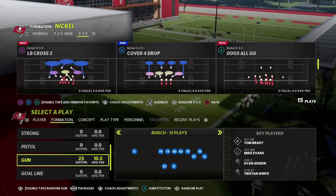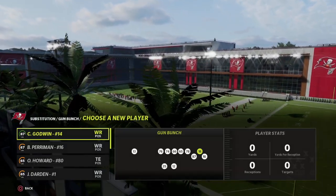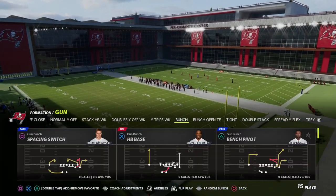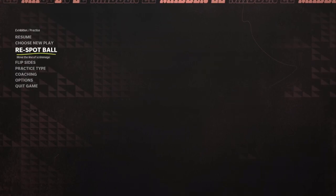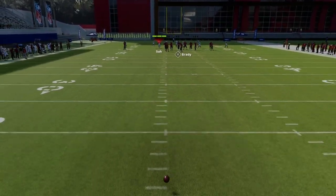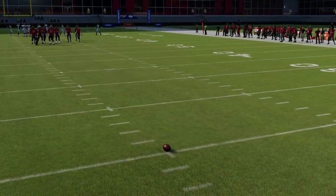This is a gun bunch money play out of the Washington playbook. We're going to make some substitutions. Ideally you want your bunch on the wide side — it gives more space for the corner route. The play is Bench Pivot out of the Washington playbook.